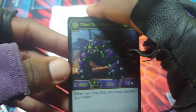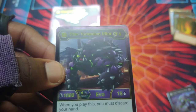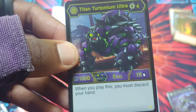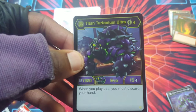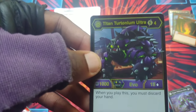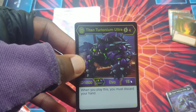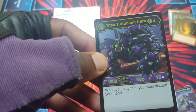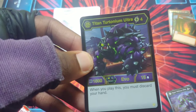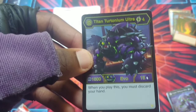Let's go — I pulled Turtonium! I don't need any more Turtonium so I'll put this aside for trades. Titan Turtonium Ultra, Bakugan Elite, B power 1000, damage 15 — when you play it you have to discard your hand. With a Howl Core, that's actually the first deck I ever made, and Turtonium Ultra with a Howl Core makes for a really good fury deck — you discard your hand but if you have enough energy the next turn, watch out.